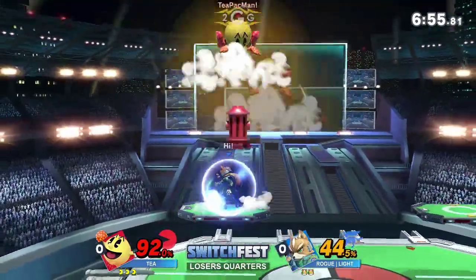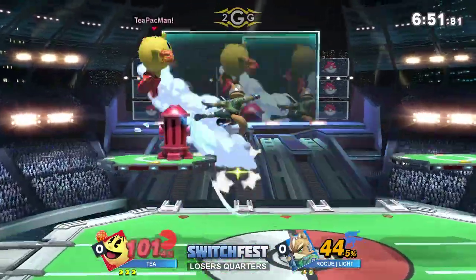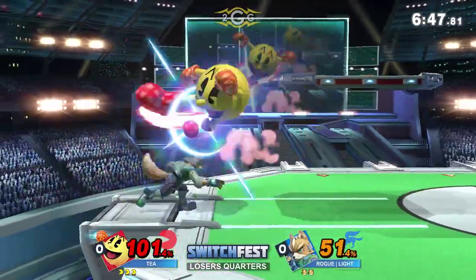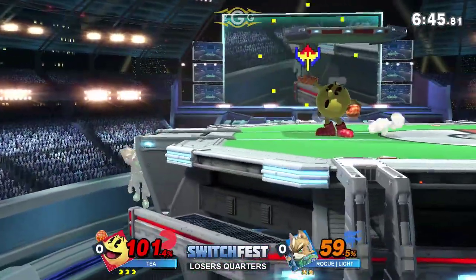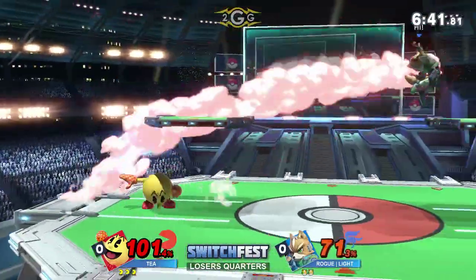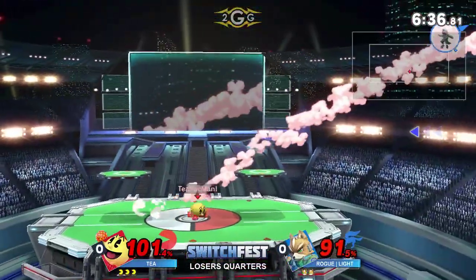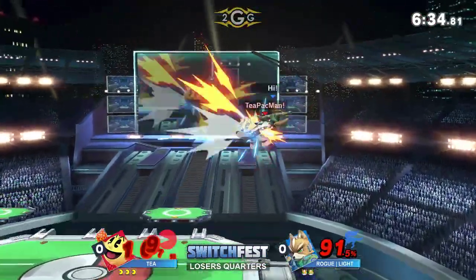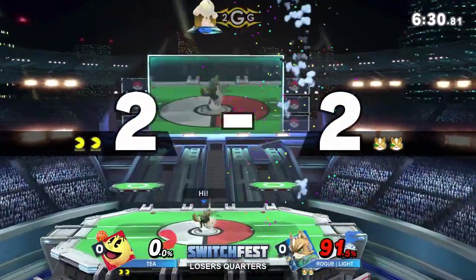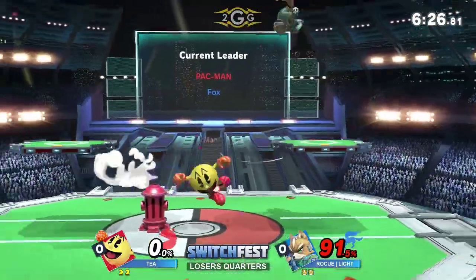T was ready for it but still trying to retaliate with the down tilt. Forward air putting Fox offstage — Fox still has a lot of weaknesses offstage, and that bouncing fruit has anything to say about it. I'm pretty sure we're going to see some fruit setup from T. Light getting a little feisty for this kill, wants the up smash — he's known for nailing these raw up smashes right there. And there's the classic up smash.